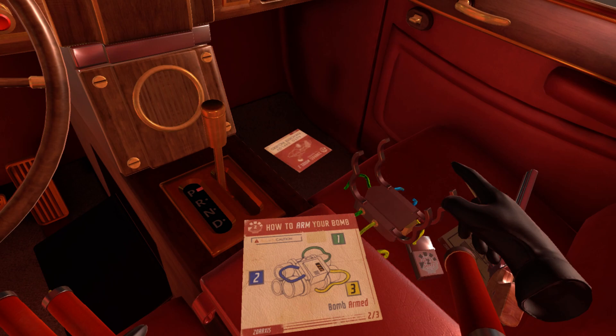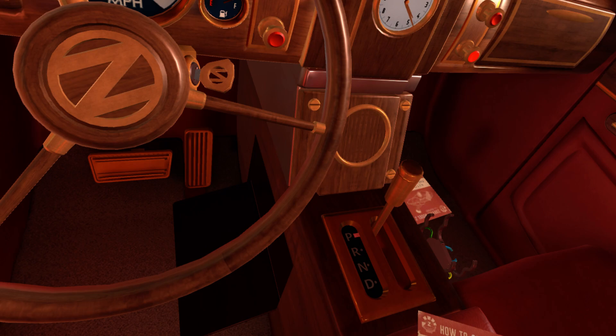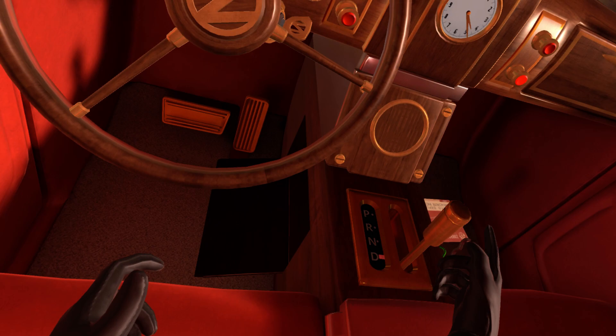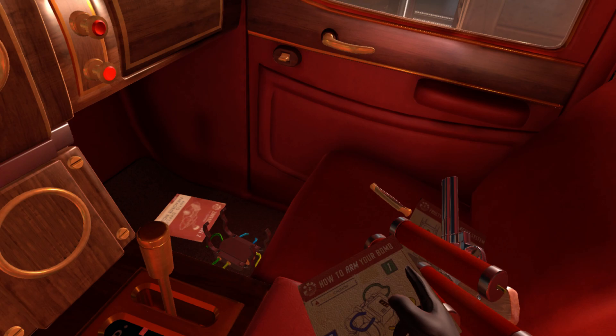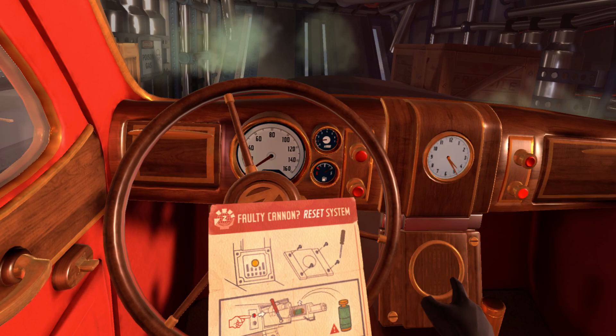Now, can we please focus on getting the car out of the plane? We're gonna need these explosives, so keep them handy. We need to get the car out of the plane. We can put it in drive and careen down — but nothing short of an explosion is going to make a dent in that cargo door. The keyword there was 'explosion.' We got explosives. Question is, how do we get them there? Remember the document we had — 'faulty cannon reset system.' So there's a cannon in this car, and we need to open that up.